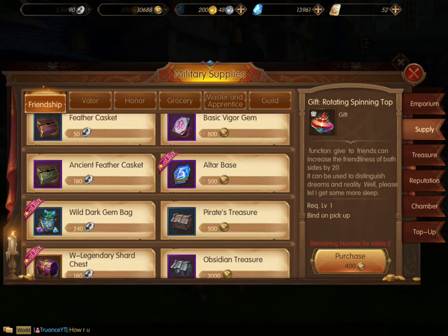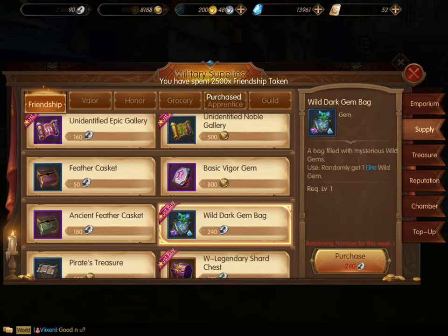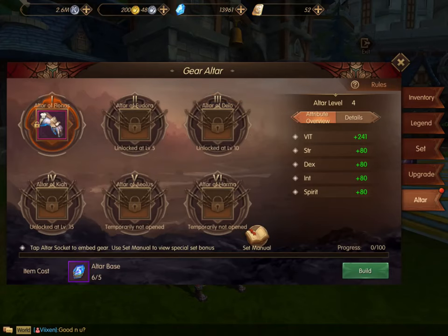Other than the Guild Shop, those are a once-a-week thing, so you'll have to do those once a week. But your Guild Shop you can do more frequently than that. Once you have enough altar base gems, you can go back in and build it up. It's going to take some time, especially if you're free-to-play, but have some patience with that.